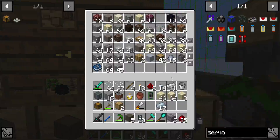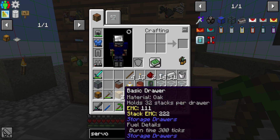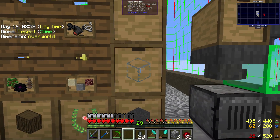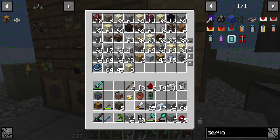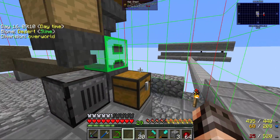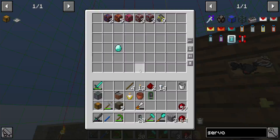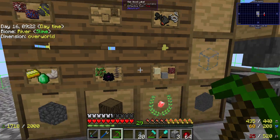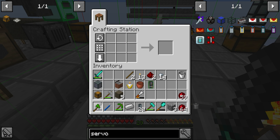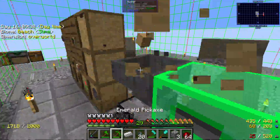We just put the storage system up but we'll have to destroy it and rebuild it later. I'll store glass in one of these drawers to get more space, and smooth stone should fit in here too. I'm basically just going to take all of this down and put it back up later. Also, I made myself an emerald pickaxe from Actually Additions — since we had some emeralds I thought it was a good use of them. Let's also make an emerald axe.